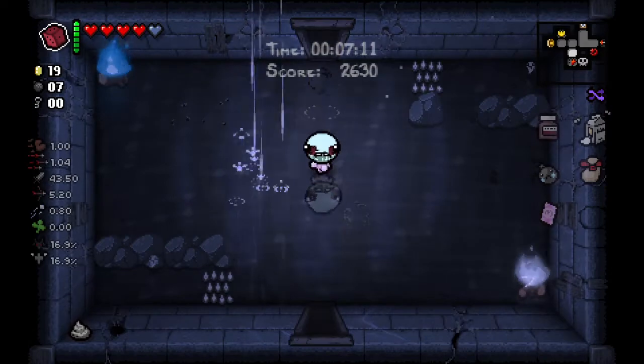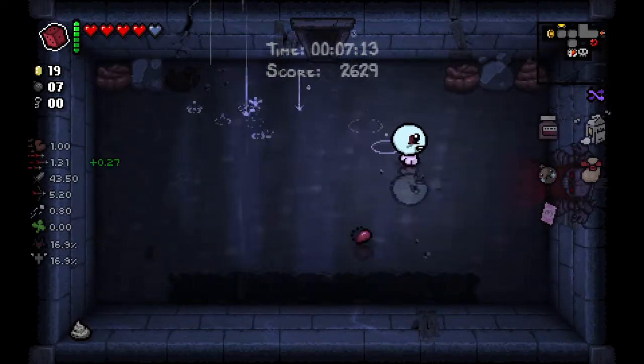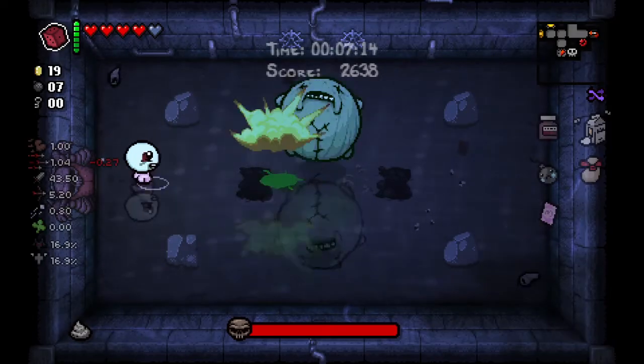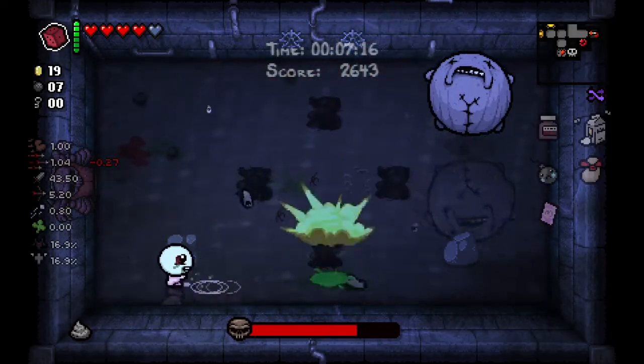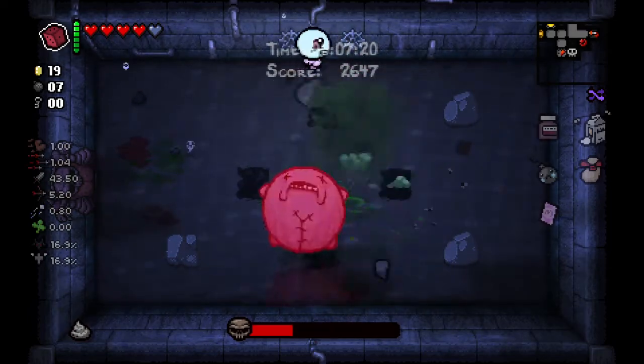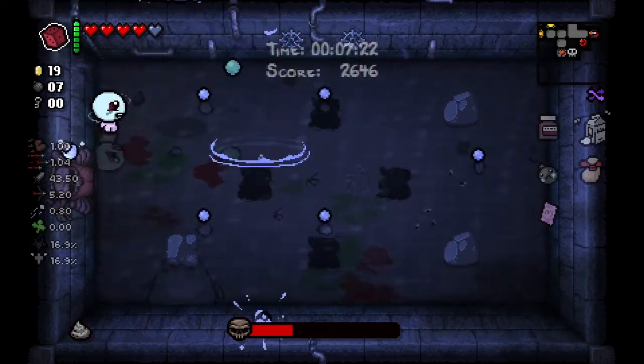We'll probably not get to the final boss today if we can't get a knife piece. Here's Lil Blub — he was in the anti-birth mod too, though I think he was called something else. He's just like Duke of Flies, but he spits out leeches instead.